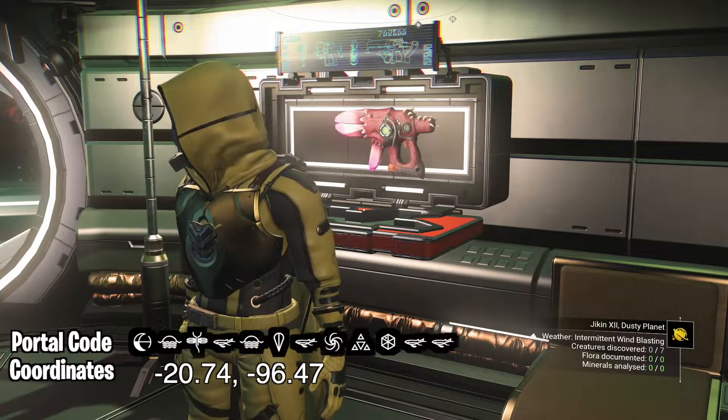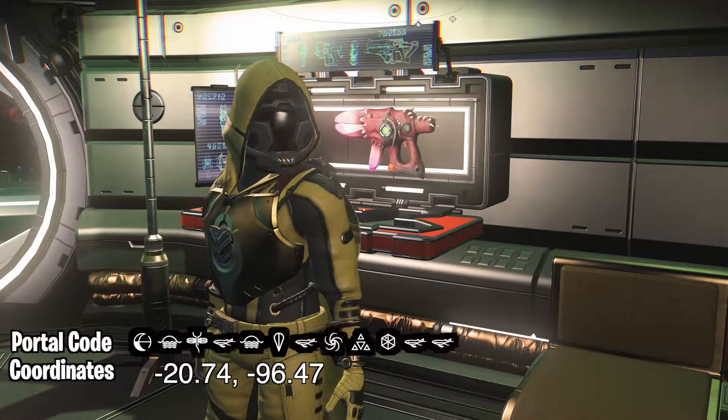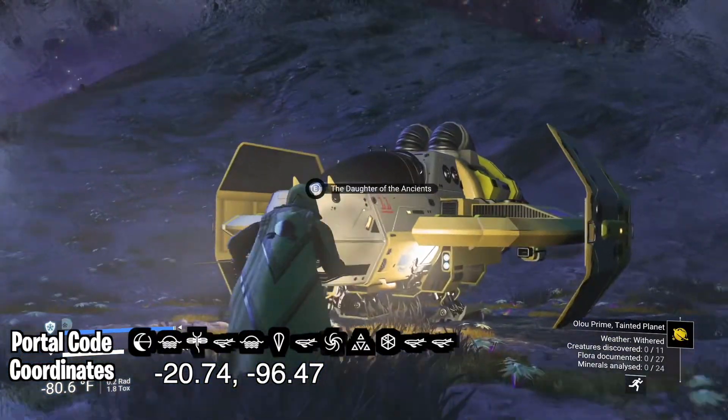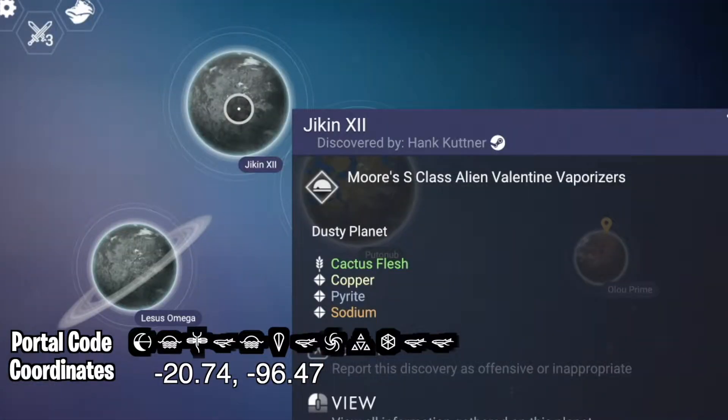This red alien multi-tool with pink crystals and spikes was discovered by Hank Kuttner. When you come through the portal, just hop in and out of your ship and reload your auto save.